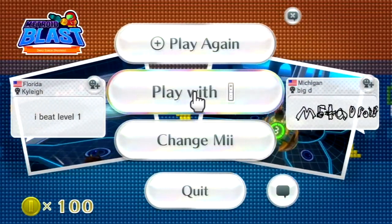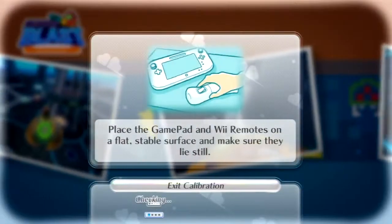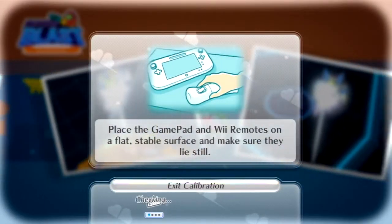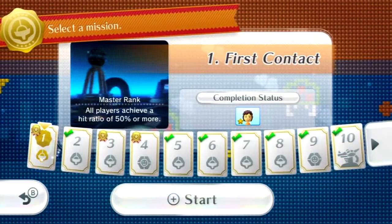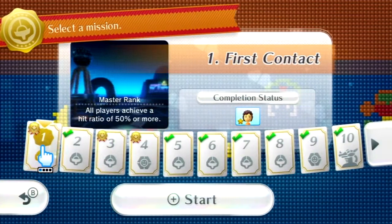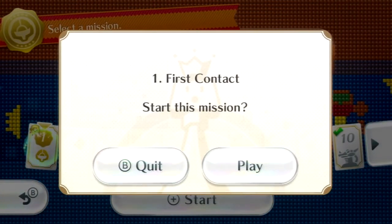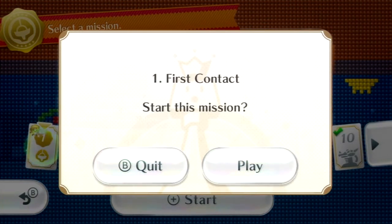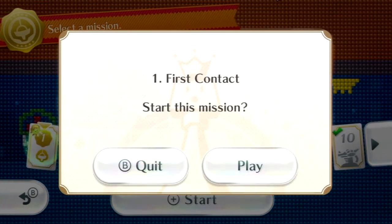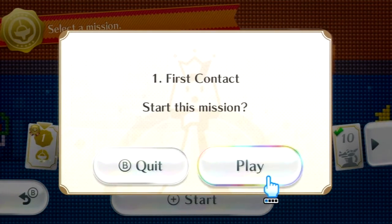We're back with the Wiimote and the Nunchuck. One thing you want to be aware of is that the Wiimote must be Wii Motion Plus for some of these games to work. One thing I found on the current setup at home is that my bloody sensor bar keeps falling off my TV, and that is without a doubt one of the most annoying things about the Wii U.